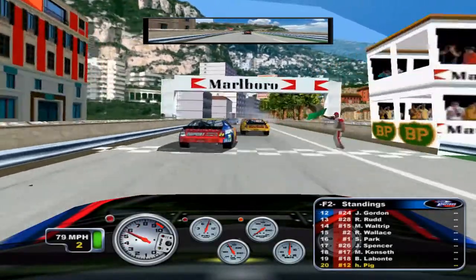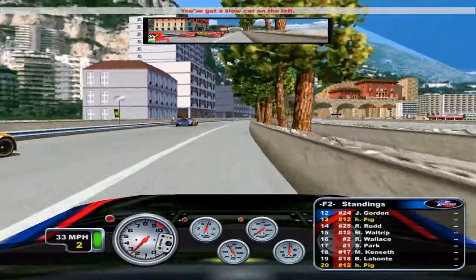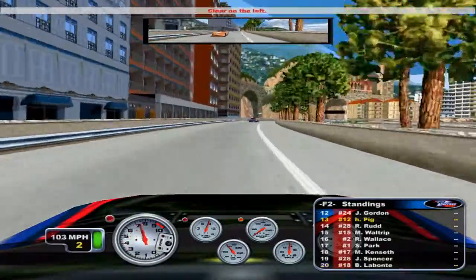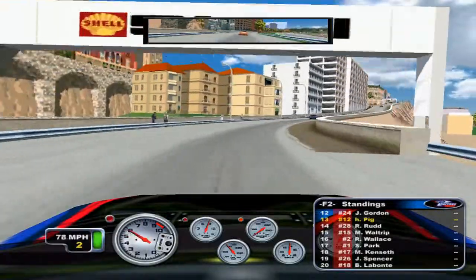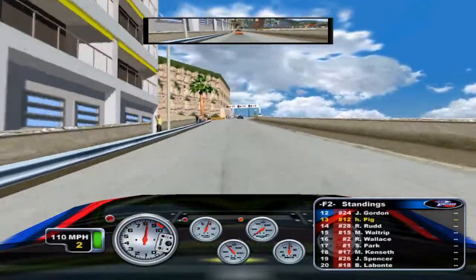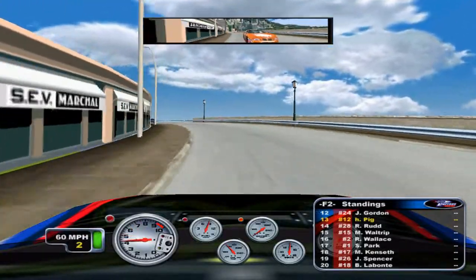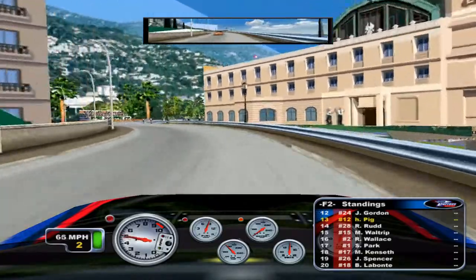Another track I wanted to point out was the old Monaco circuit from the 60s. While this track is hard for me to drive on Grand Prix Legends, it's even harder to drive on NASCAR Racing 4. Everything is tight for passing, and not hitting the wall on any one lap is impossible. Just imagine NASCAR trying to race at this track today, even in its current form. I will try and upload some Monaco and Mesa Moraine footage if I have time.